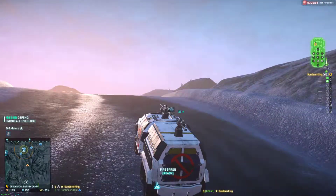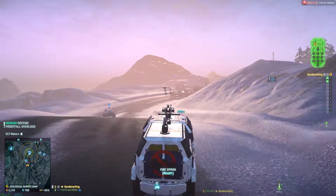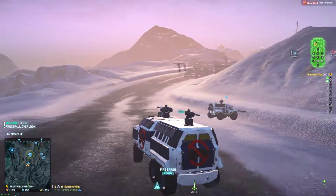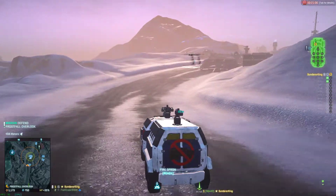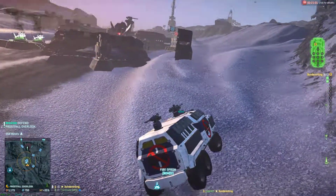We are leaving Geological Survey Camp and going on to the next base, Frostfall Overlook. This base is pretty easy to get into — there are a bunch of different ways in. It's not really worth going over them all; it's pretty open.